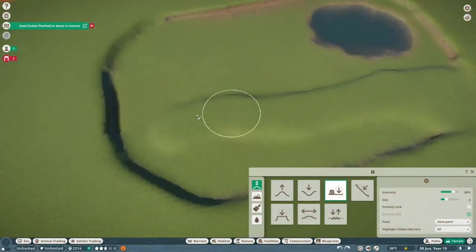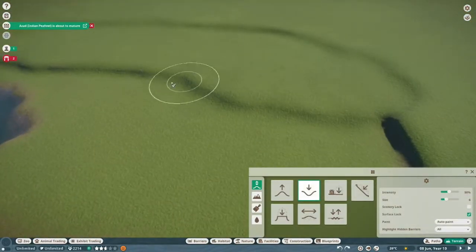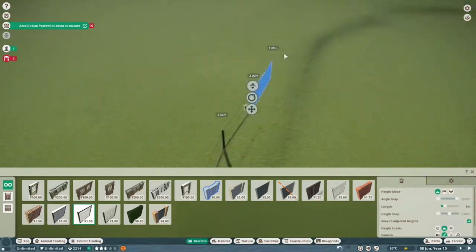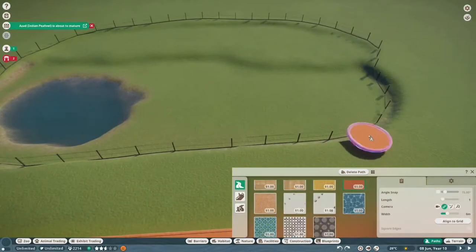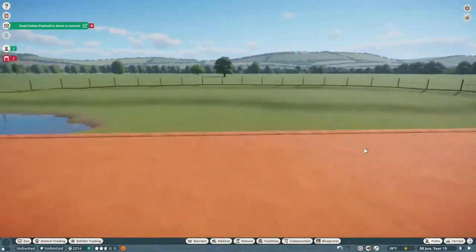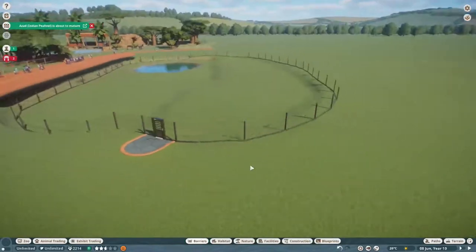This was my third time trying to build this habitat because what I wanted to do was being a pain. I wanted to have it all sunken down so the guests kind of looked down to the enclosure instead of it being half sunken and then half risen back up again. But I think it turned out looking alright. It was just the track ride - the jeep - was giving me a bit of a problem. But I think it turned out alright.